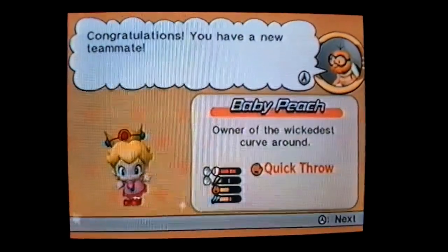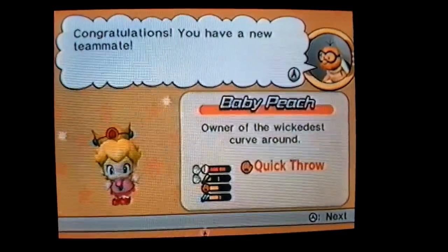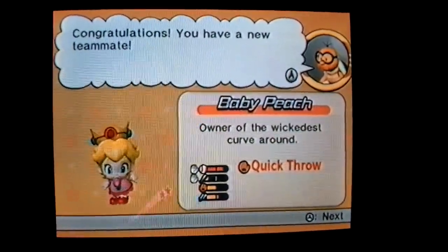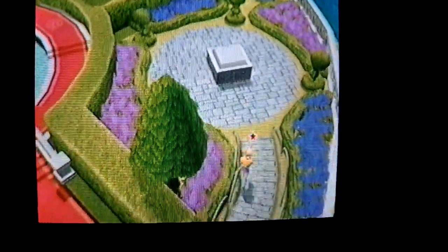Congratulations! You have a new teammate — Baby Peach, owner of the wickedest curve around. Special ability: quick throw. You got the Toad statue — it's extremely heavy. Good thing I did that. That's kind of important.